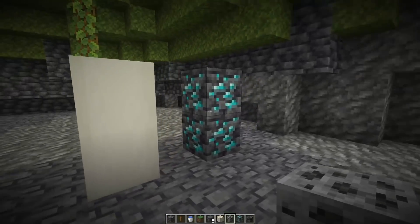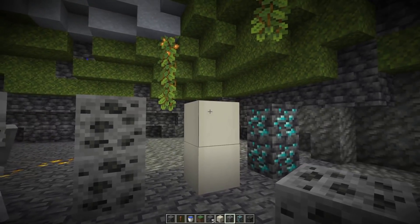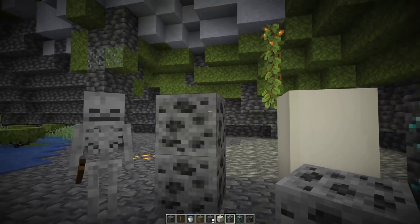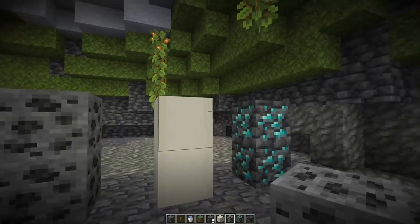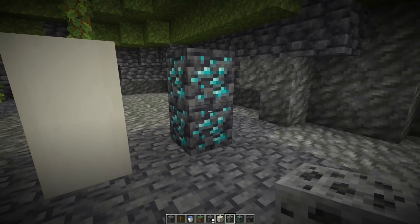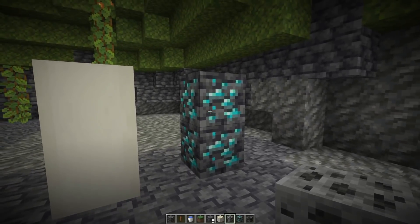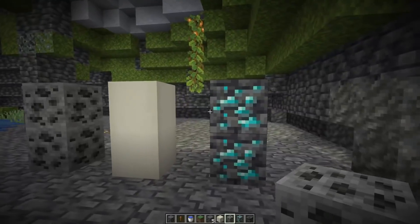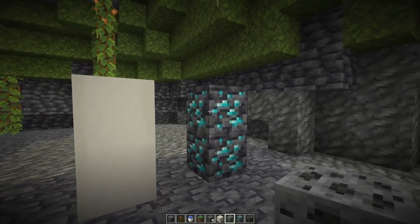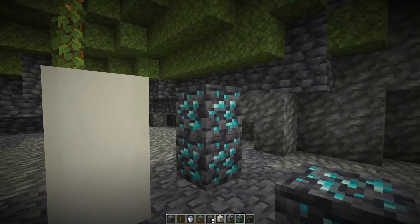One more thing about diamond ores: those fossil structures you can find in the overworld very rarely sometimes generate as coal ore structures. In case it's between the deepslate, it would actually generate as diamond ores — so you could come across what seems to be a large vein of diamond ore that was actually a fossil. In case you ever find a lot of diamond ores in one place, it was probably a fossil.